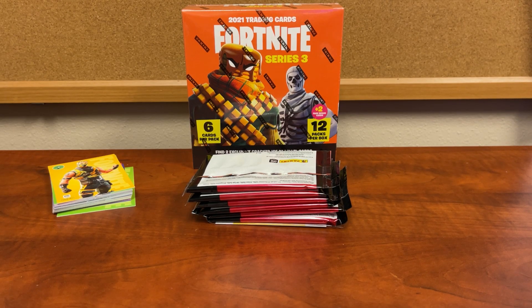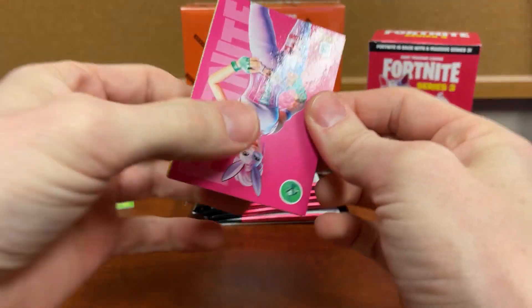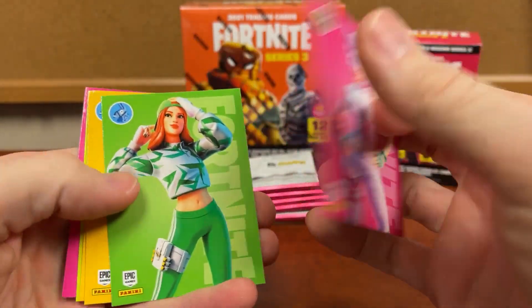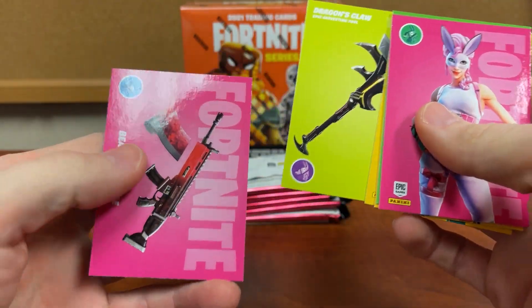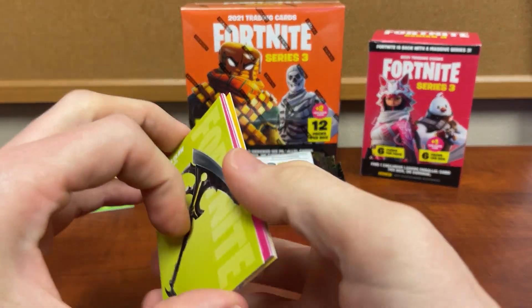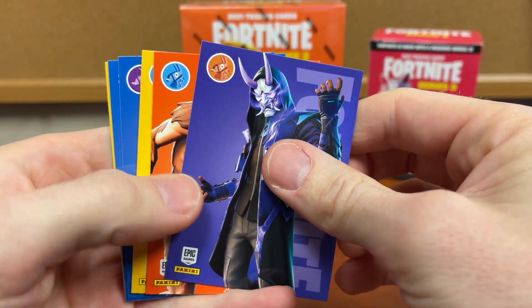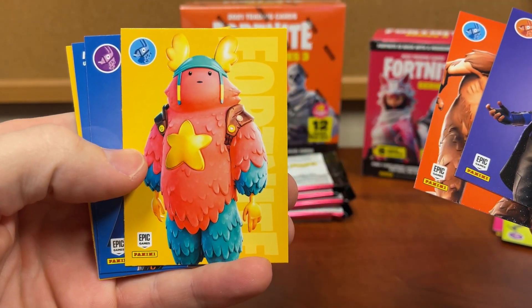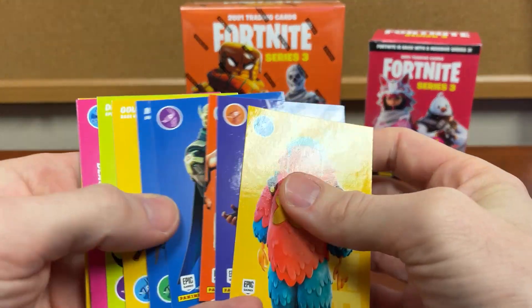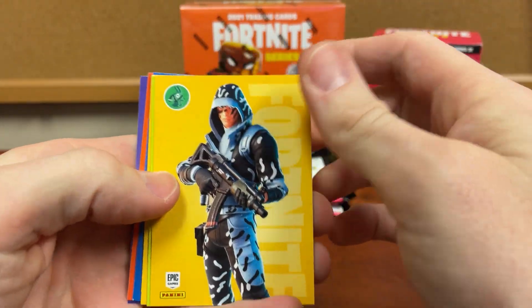I put our laser card on the bottom so we'd see that last, because it's packaged separately in the boxes. On all these cards you're going to have your character names and numbers on the back, your outfits, and your different tools — tools actually have front and back so they're two-sided. Your biggest hits people look for are in the cracked ice, which is why the mega boxes are such a big deal right now.